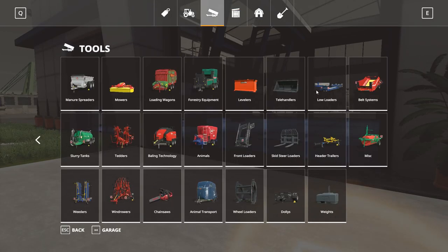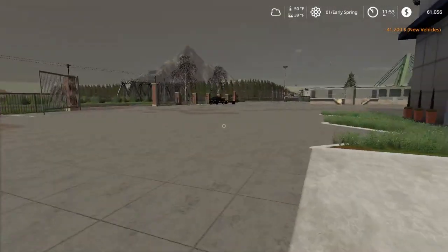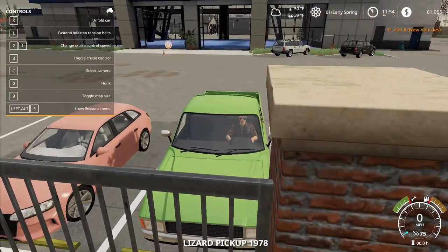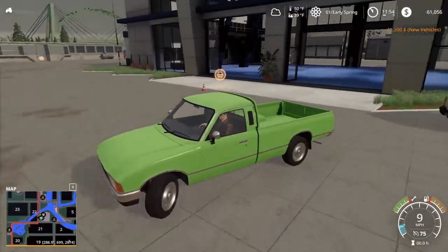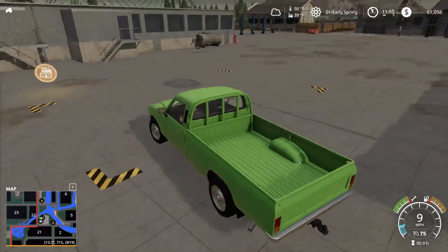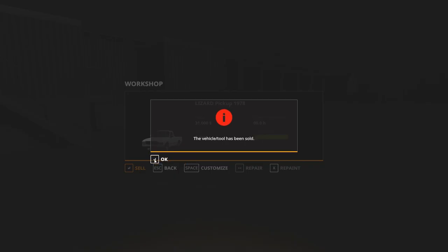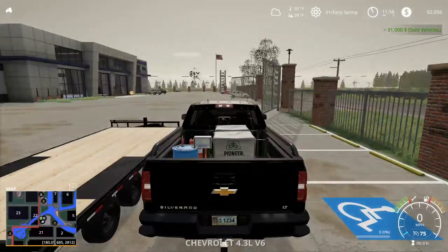We're gonna get a trailer for this as well — it's gonna be a trailer DOTR4. We're gonna get the high hitch for that, and then black rims. Now let's sell this bad boy. I'm not exactly sure where we're gonna sell it — we're gonna sell it over there by that marker. Let's pull it around over here and see how much we get for it. We're gonna get $31,000. Perfect, that is a good amount. Now we have our new truck.